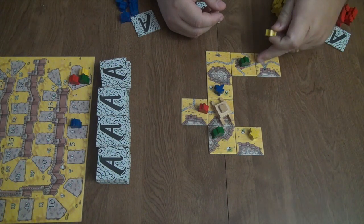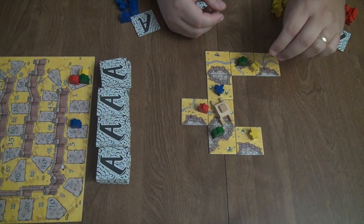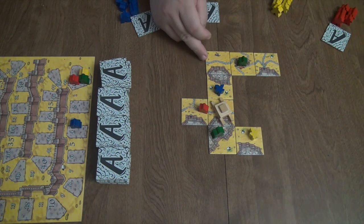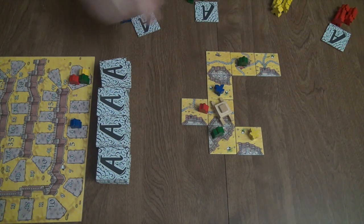Whenever a road is finished — for example, this person played right there — after they played this tile and placed right here on that road, that road is completed, so he would automatically score. Roads score one point for each tile that consists in that road. So that's one and two — yellow would score two points.